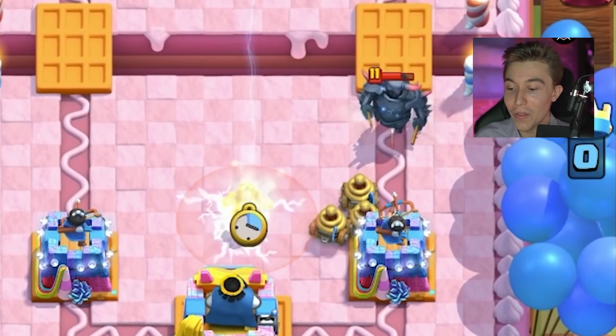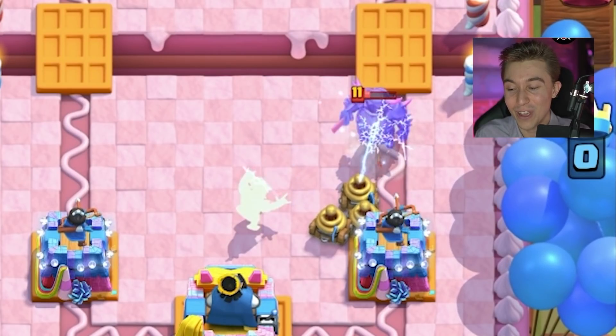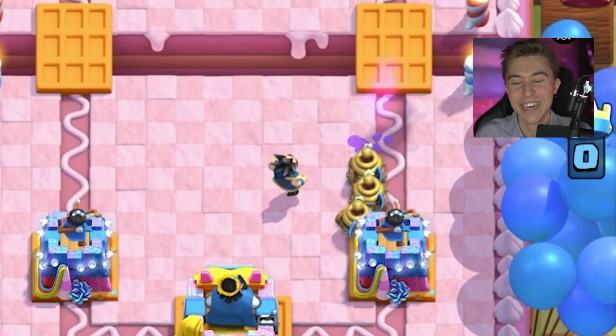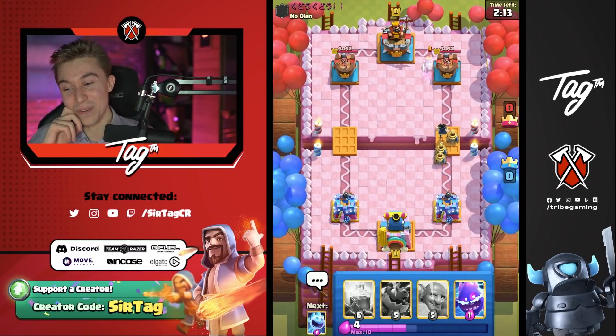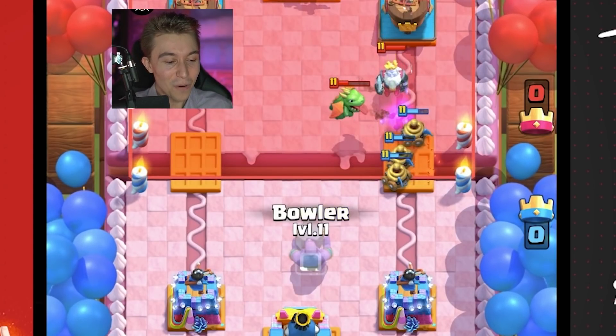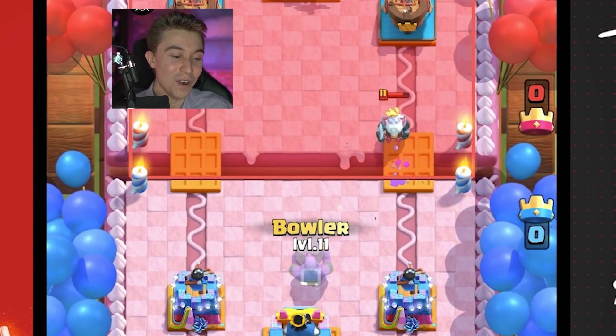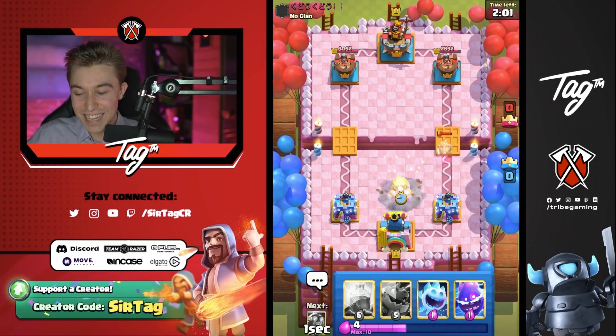Wait — if he doesn't fireball on this, do we perma-stun the P.E.K.K.A.? Look at the P.E.K.K.A., it's trying to move. Is it going to touch anything? Nothing. Usually the Zappies would die there, but not today — not when they've got the companionship with their long lost brother from another mother, the E-Wizard. Wizards, Zappies, Dragons, Giants — they're all coming together for this one abomination of a deck.